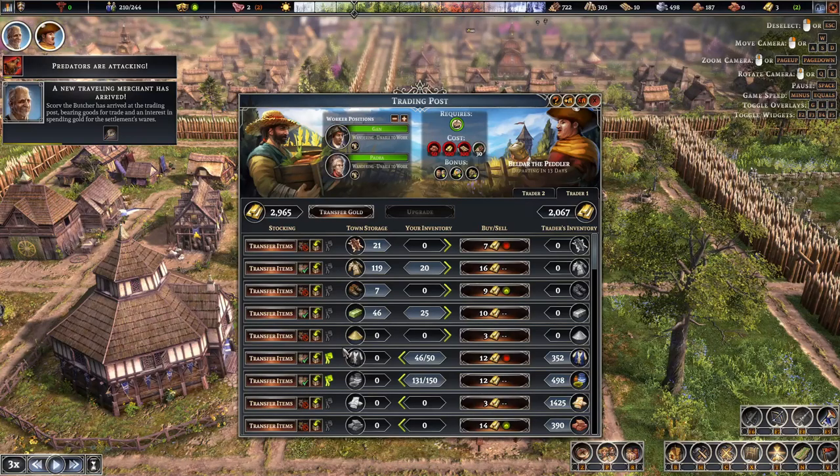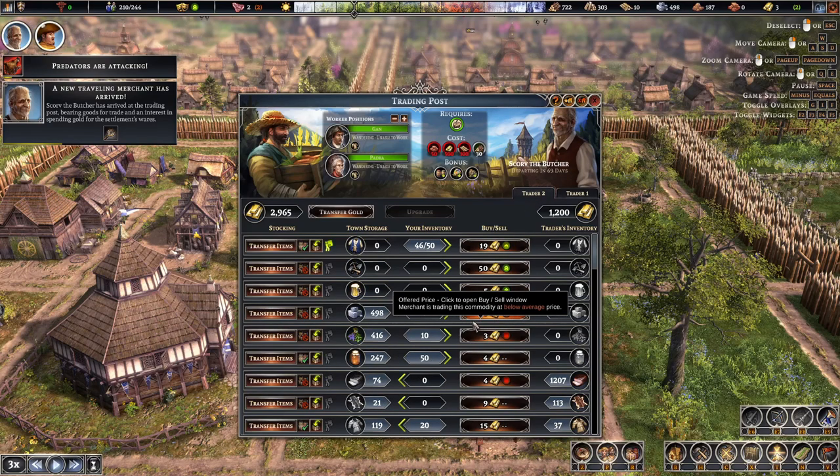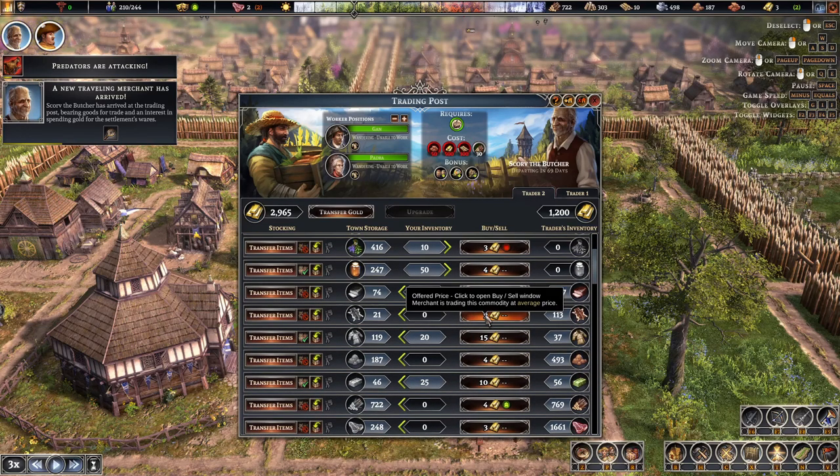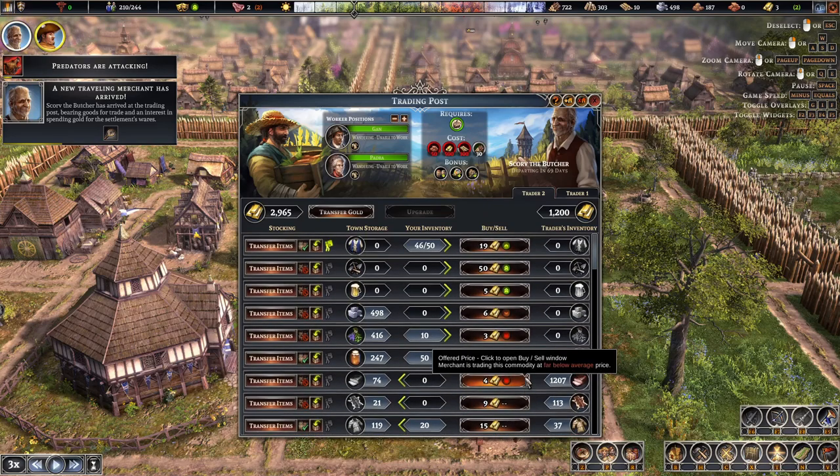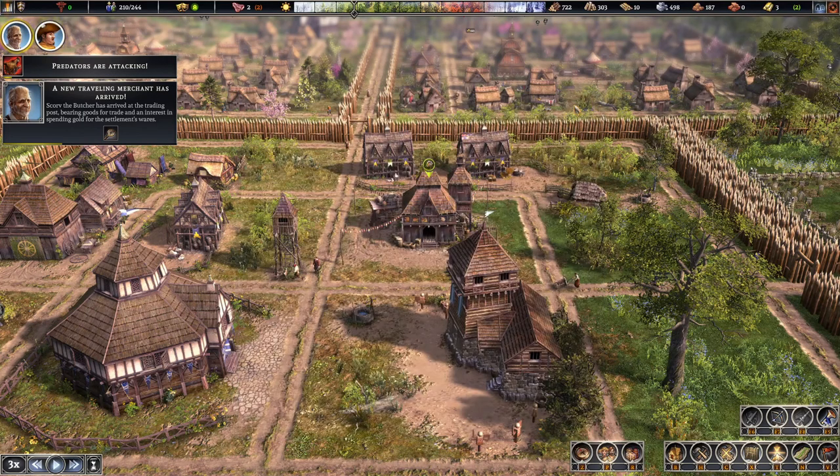What have you got here? You're the same one I just had, so I'll skip you. You're selling for 19. Nothing, nothing, nothing — nothing I'm buying from you. Again, nothing. I'm not going to sell it for that price. That's a bit too cheap.